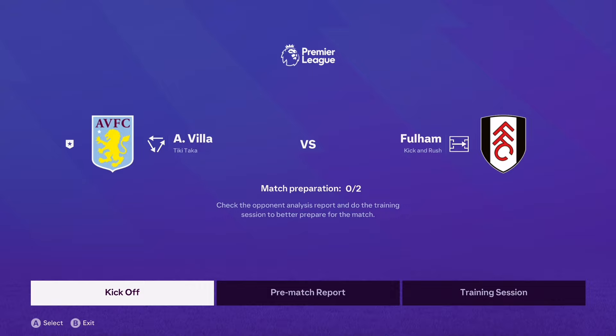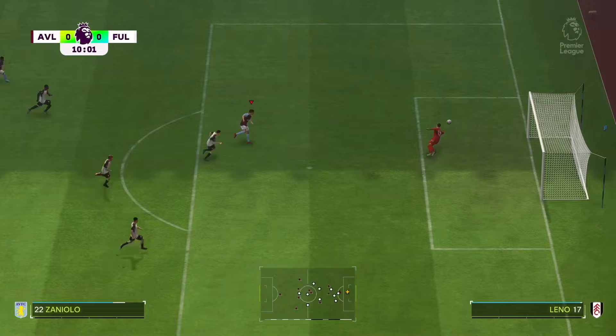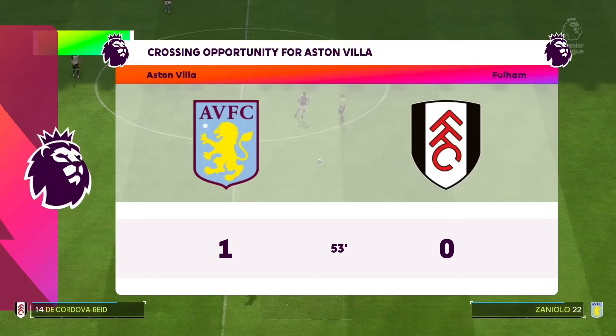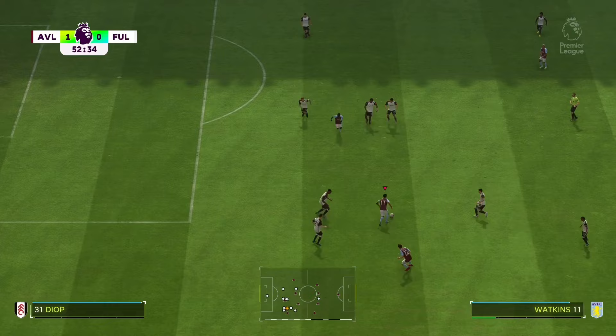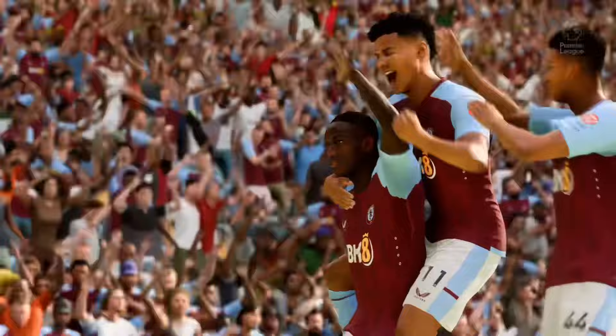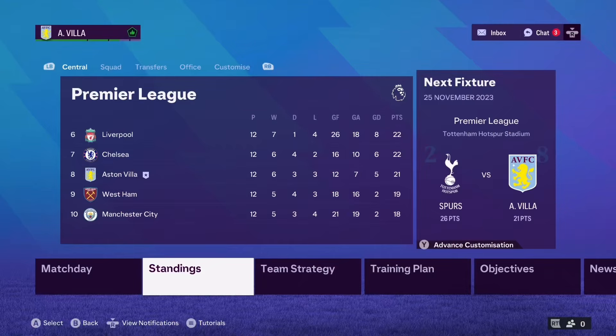Against Fulham at home - Zaniolo is through, misses first chance, but then gets another through ball and scores to make it one nil. Then he plays it into Watkins, Watkins finds Diarby, Diarby uses his pace to burn past Tim Ream and sticks it into the top right - what a finish from the Frenchman on his left foot! The movement from Watkins, Zaniolo and Diarby is just beautiful. We get all three points at Villa Park.